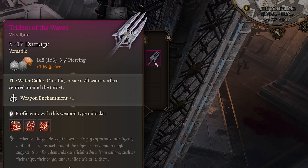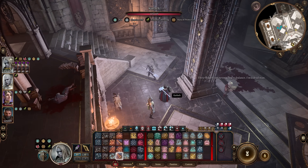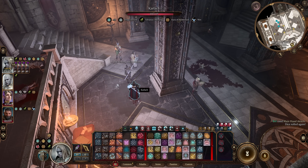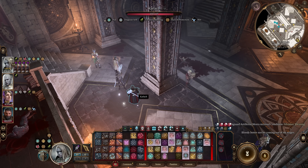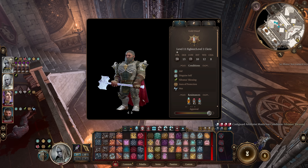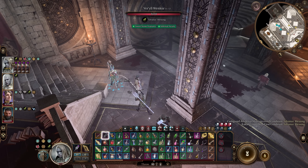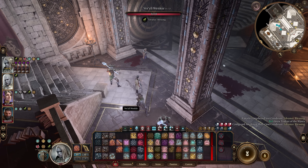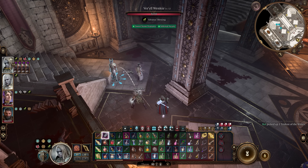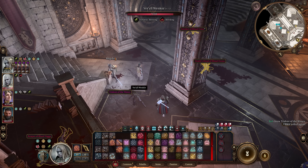And next up is the Trident of the Waves. This very rare trident creates a water surface around any enemy that is hit and makes them wet for three turns. This is a very interesting weapon that you might want to use on a support class for any type of Tempest Cleric. By getting an enemy wet, they take double damage from cold and lightning, and any time a character hits an enemy with the Trident of the Waves, they become wet, so it could be a great way to spread that vulnerability. However, the Trident of the Waves does not create water or make the target wet when thrown, which is definitely a real disappointment since it would be great on a thrower to wet each enemy and then have your Tempest Cleric chain lightning and clear an entire room.